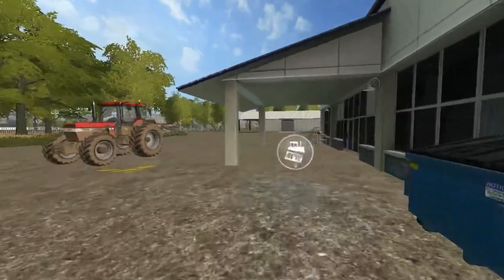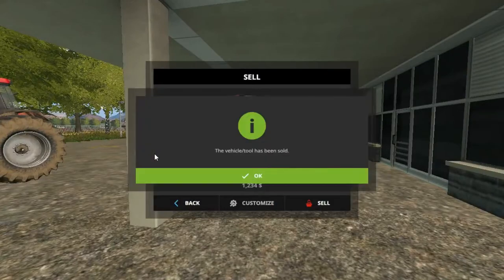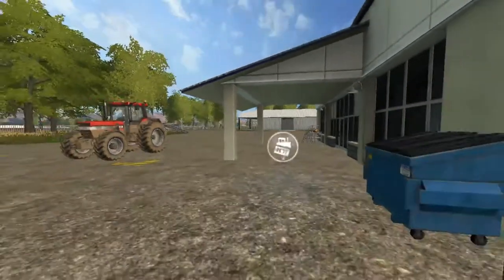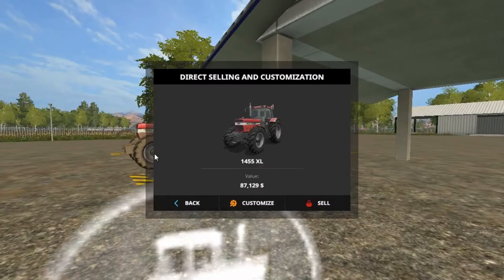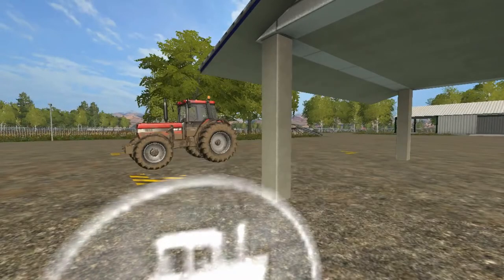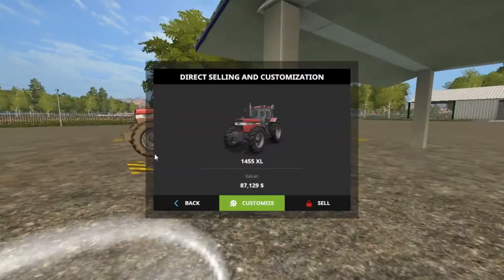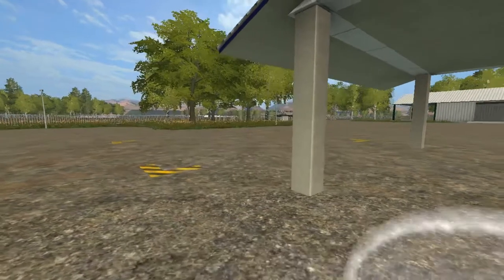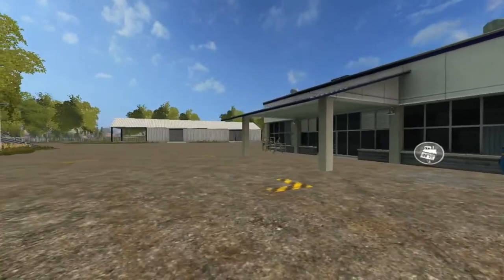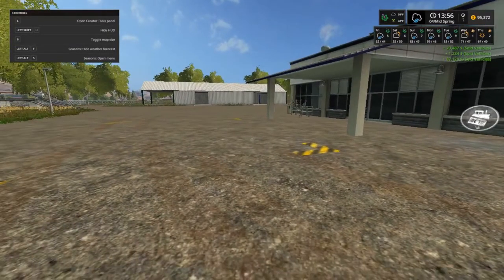I figure I'll sell some of the things I don't need anymore, like this right here. Gotta sell it - it's gone. This here is a Case International 1455, we gotta sell it. There, it's been sold. Now how much money we got? We're at 372.